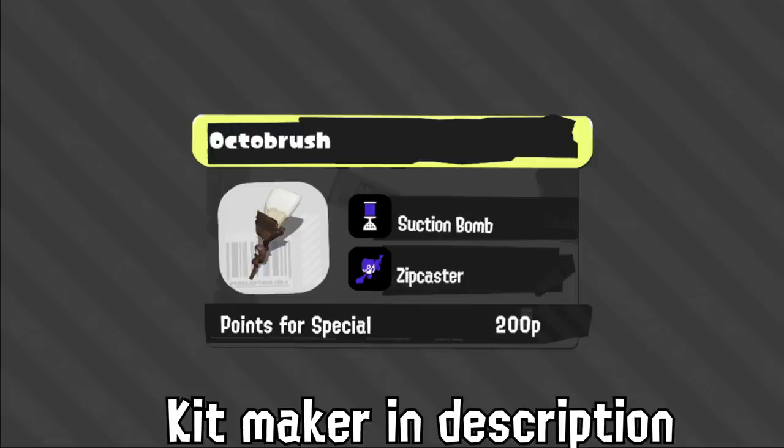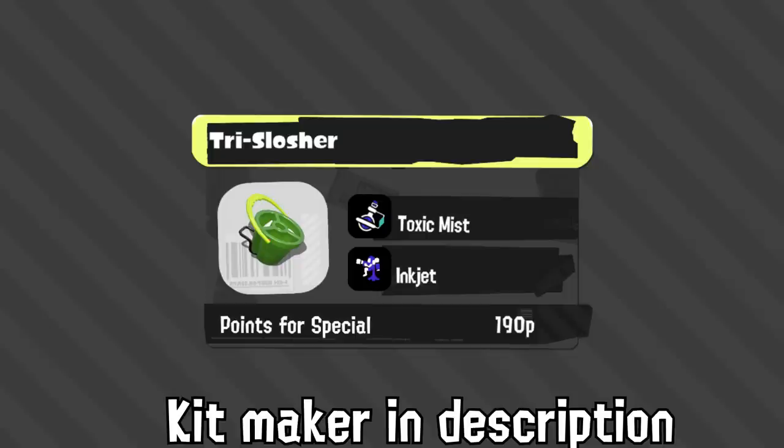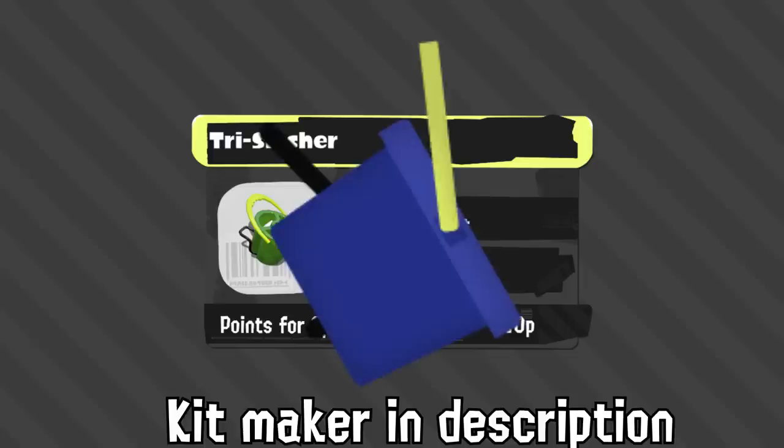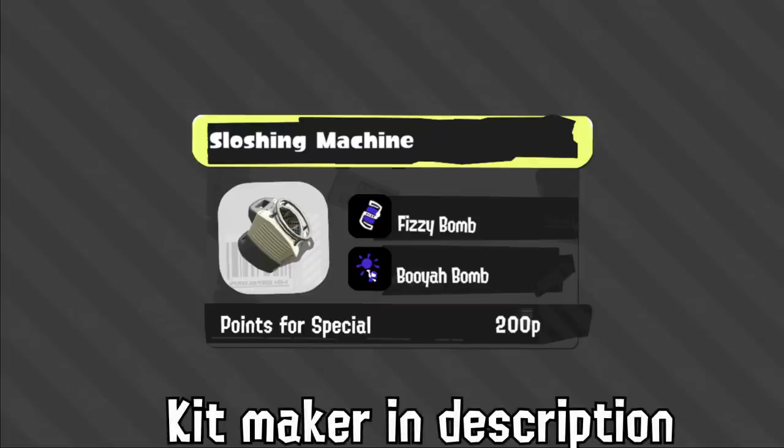Slosher's kit is insane — Swap Bomb has good combos with Tri-Strike, helps with paint, and displaces people. It's everything this weapon has wanted. Tri-stringer got a very strange kit with Toxic Mist and Inkjet — this screams Rainmaker niche to me because that's where the sub and special are really good. But it's strange: not only does the weapon look completely different, but it's going to play differently too with this kit compared to a Burst Armor setup it used to have.